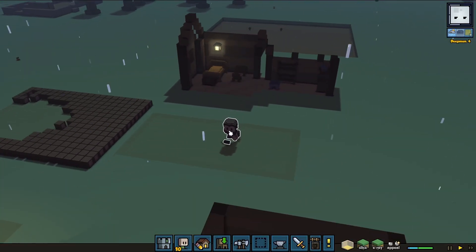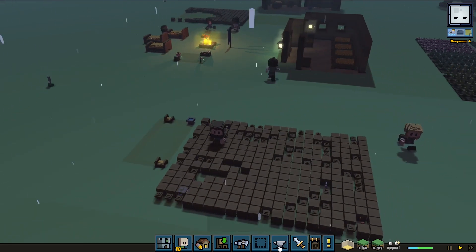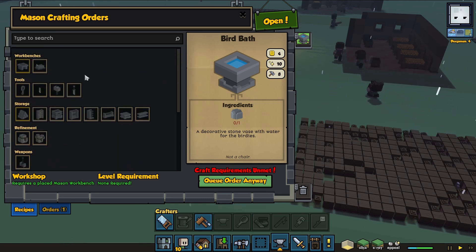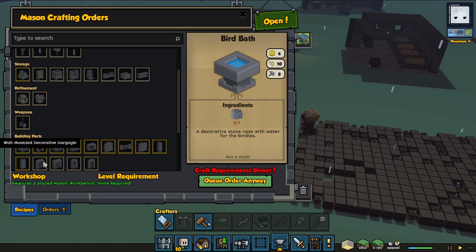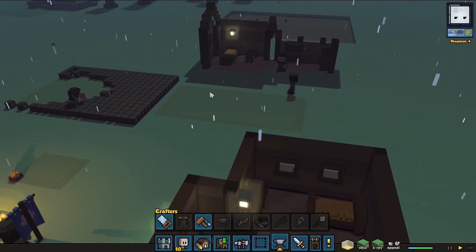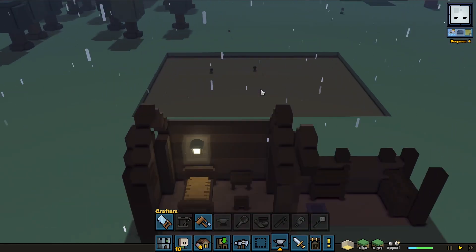Alright, I'm looking at the stonemason now. I need to get him up to level because he hasn't got anything he could really build. I just had him build a bunch of birdbaths. Where's he putting the birdbaths? Oh, he's stacking them up in there. Well, that's fine. Let's go ahead and work on this now.